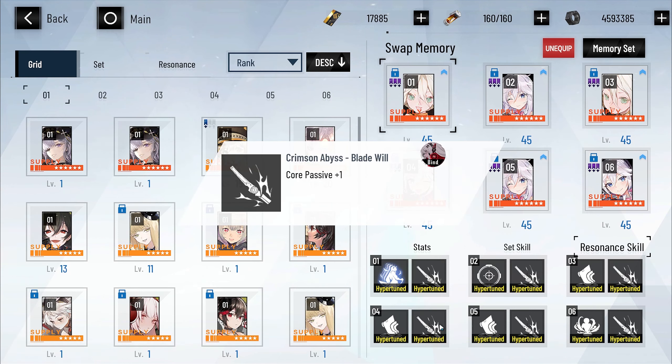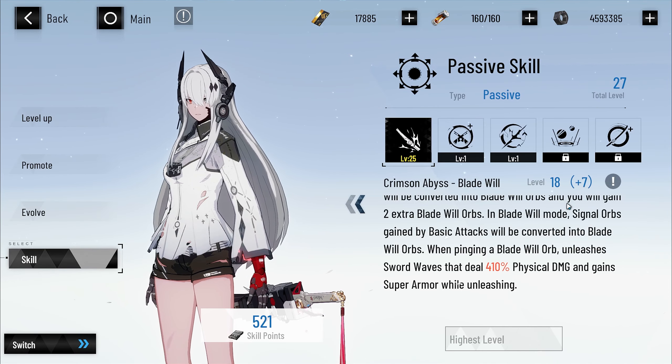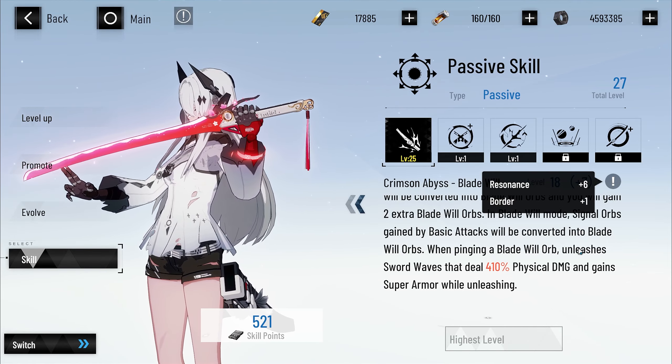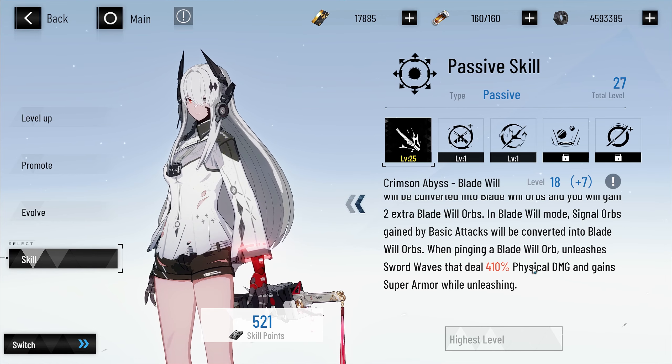You can see I've got lots of Core Passive 1. This will be the bottom slot and this is the top slot on the left side, so the right side is the bottom slot. You can see all of mine are Core Passive 1 for the bottom slot. So what does that do? Well if we come back to her skills, you'll see Alpha has plus 6 Resonance. This one is from Water Pact so just ignore that. You can see this says Blade Wheel — her Blade Beams will do 410% damage, except if this is not Hypertune, it'll only do 300% damage.